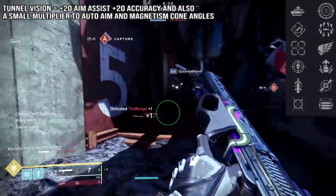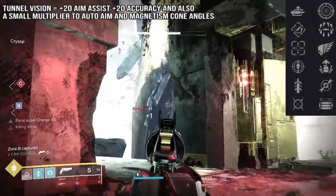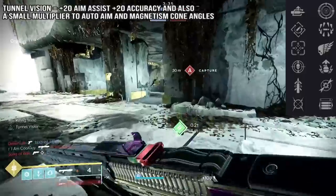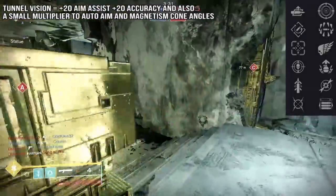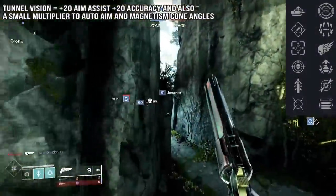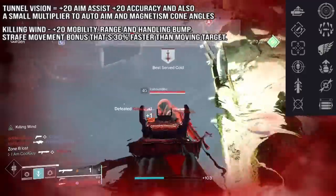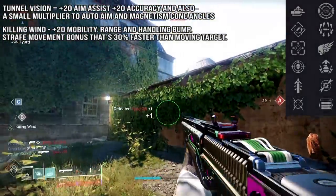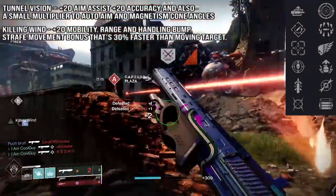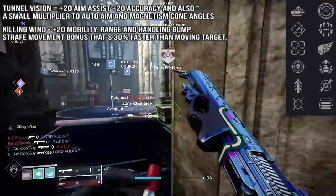To pair with Tunnel Vision in the other column, there are two to look at: Killing Wind and Opening Shot. All the background footage you've been seeing is with Killing Wind and Tunnel Vision. My roll is Arrowhead Break with Tac Mag, Tunnel Vision, and Killing Wind. Killing Wind states final blows increase mobility, weapon range, and handling for a short duration. This is the only weapon in Destiny 2 that can roll this perk combination. When you get a kill, Killing Wind is up, you chamber the round in immediately, you have Tunnel Vision and Killing Wind, then you go.